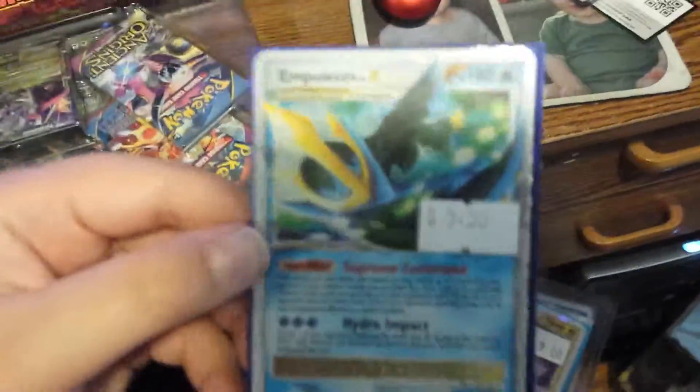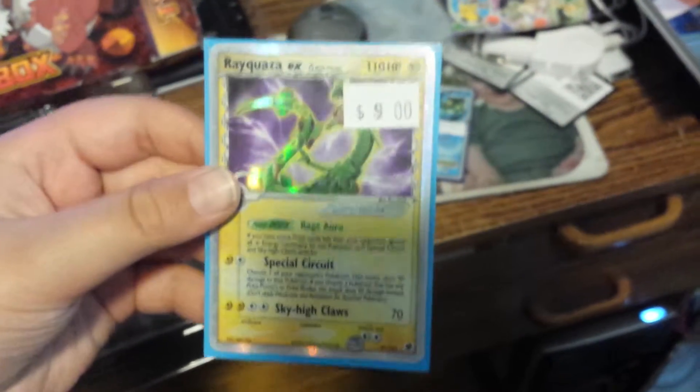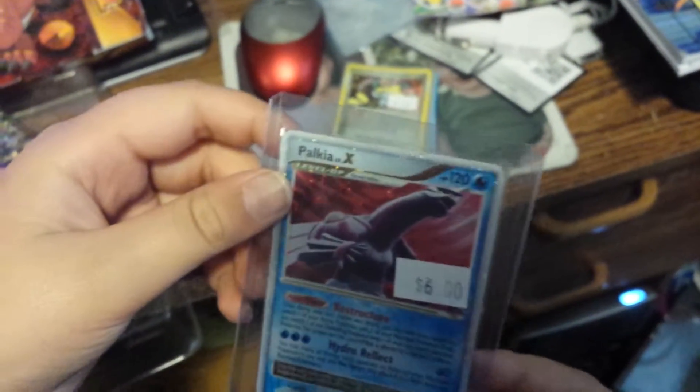Showing the cards from Anime North. We've got an Empoleon Level X, Rayquaza EX, Doctor's Feces, Charanchi Shiny, Palkia Level X, and now let's get into the box.